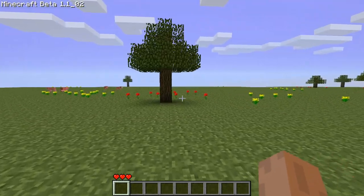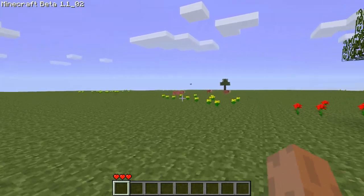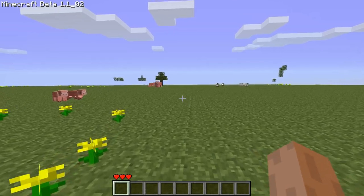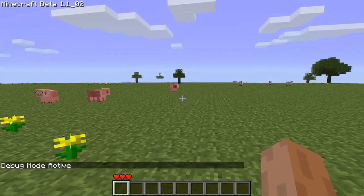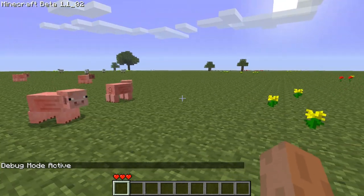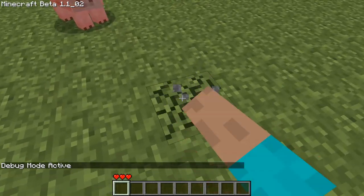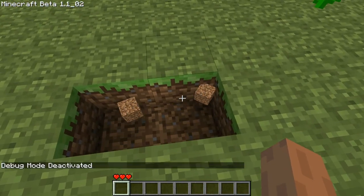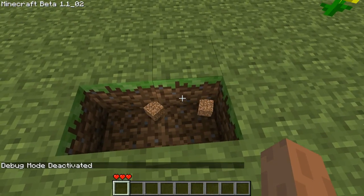The first thing we're going to talk about is debug mode. If you see these pigs, they're currently jumping around. The second I activate debug mode, they're stuck in place. This also counts for blocks — if I come over here and destroy this block, I can actually see the thing that drops, then toggle off debug mode.